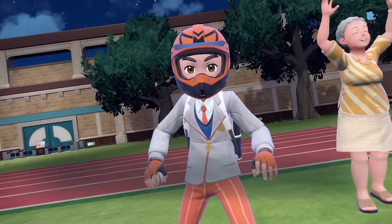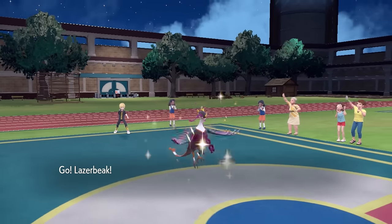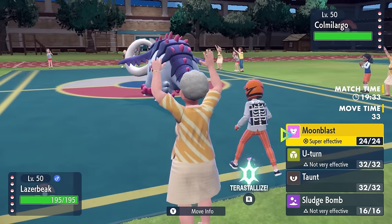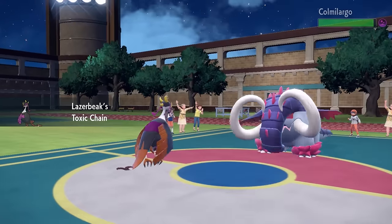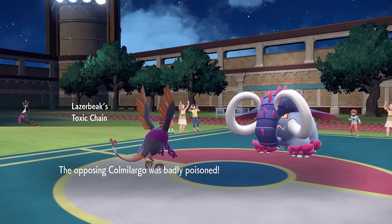My opponent is gonna lead off with the prehistoric-ass Donphan, and I'm feeling like these tusks aren't even that great. I decide to toss out the Pheasant Dippity, and at this point I probably should get out of here. I don't really have much business — I could potentially taunt, but it's not really worth leaving myself vulnerable to an earthquake, so I'm just gonna U-turn. This is exactly why we like to go and touch stuff with the Fez.